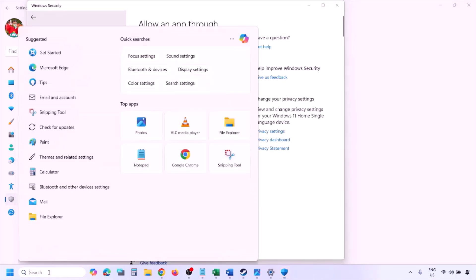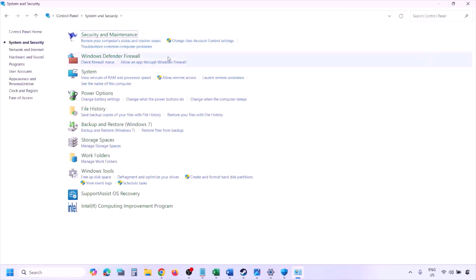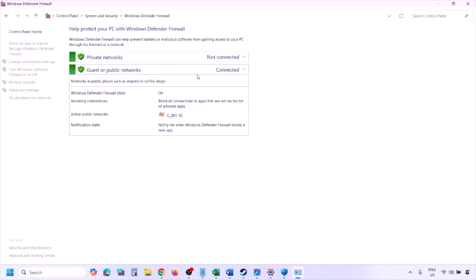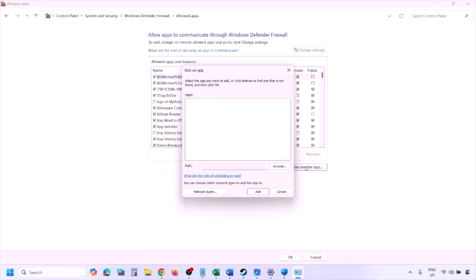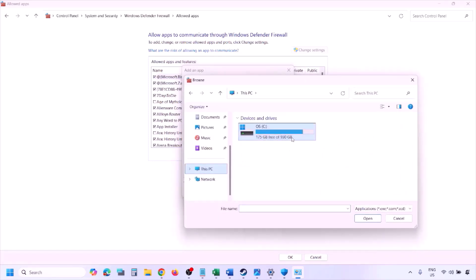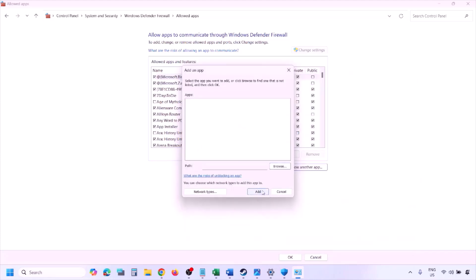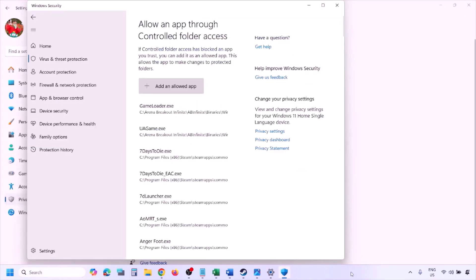You can do the same thing in Firewall. Type Control Panel in the Windows search box, go to System and Security, then Windows Defender Firewall. Click Allow an App or Feature Through Windows Defender Firewall, click Change Settings, then Allow Another App. Click Browse, go to the game installation folder, select the game EXE file, click Open, then click Add. Once the game is added to the firewall, click OK and launch the game and check.